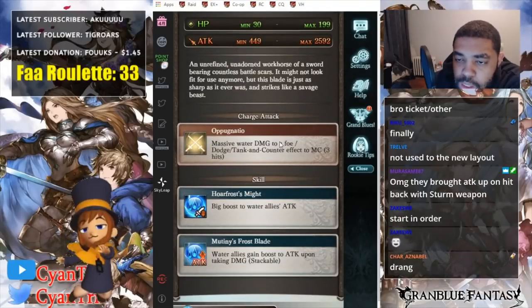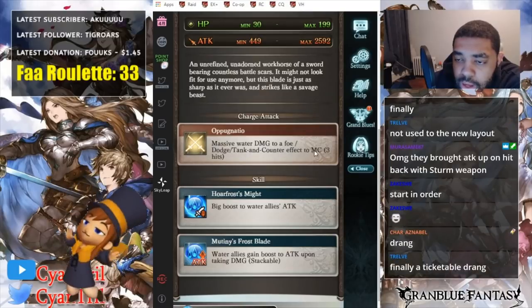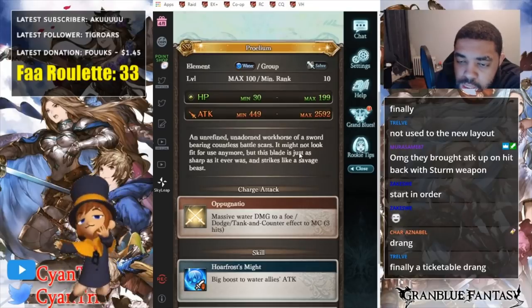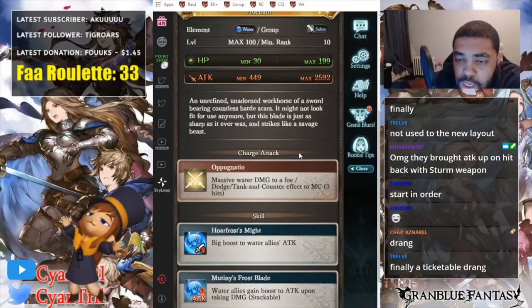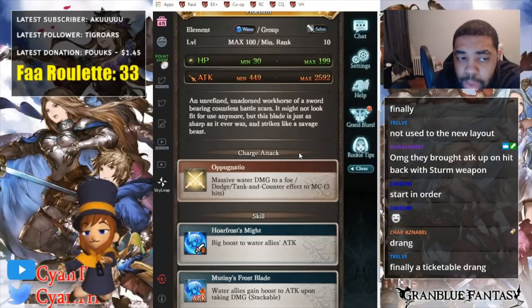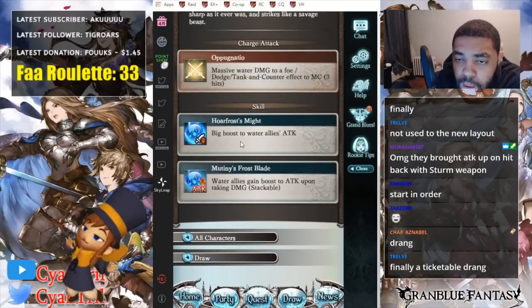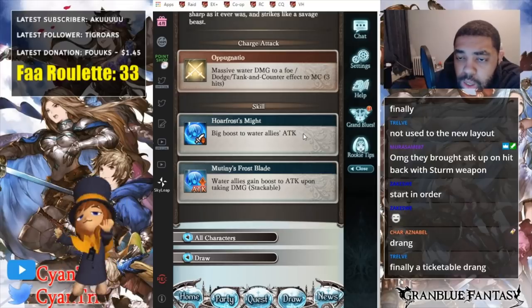Massive water damage to a foe. Dodge tank and counter effect to main character, three hits. That's okay. I don't think dodge and counter is that big of a thing right now, but maybe in the future. We have a big boost to water allies' attack, which is okay as well.